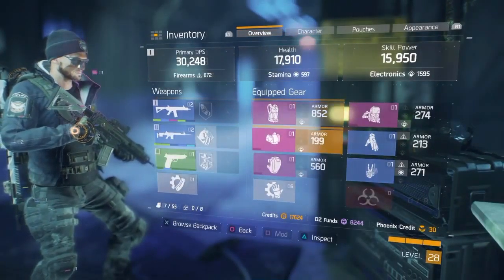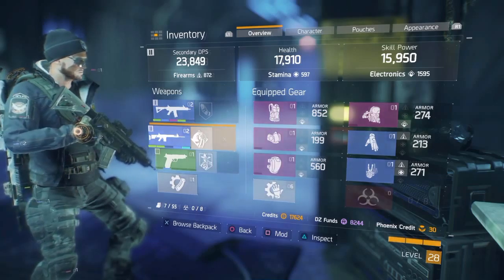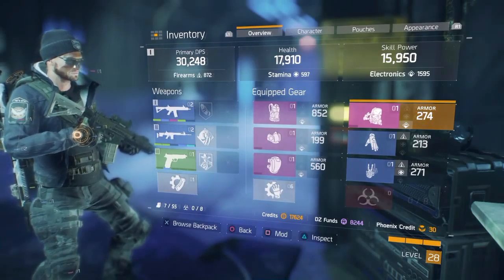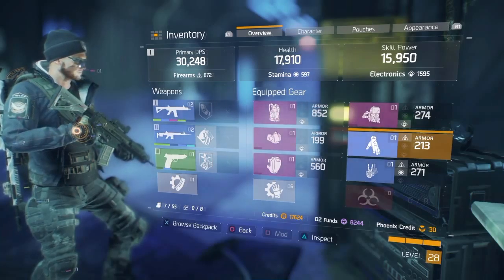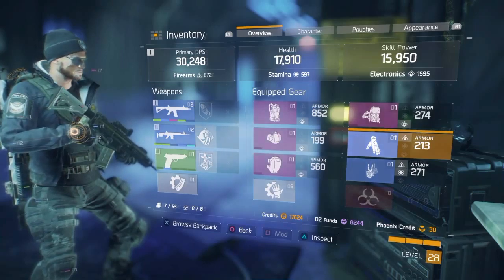Inventory. The blue or blueish color is already really good gear. Then you get purple gear, which is better than the blue. And then you get a goldish color, which is exotics. I don't have any exotics yet because some of them you need to be level 30 to use.